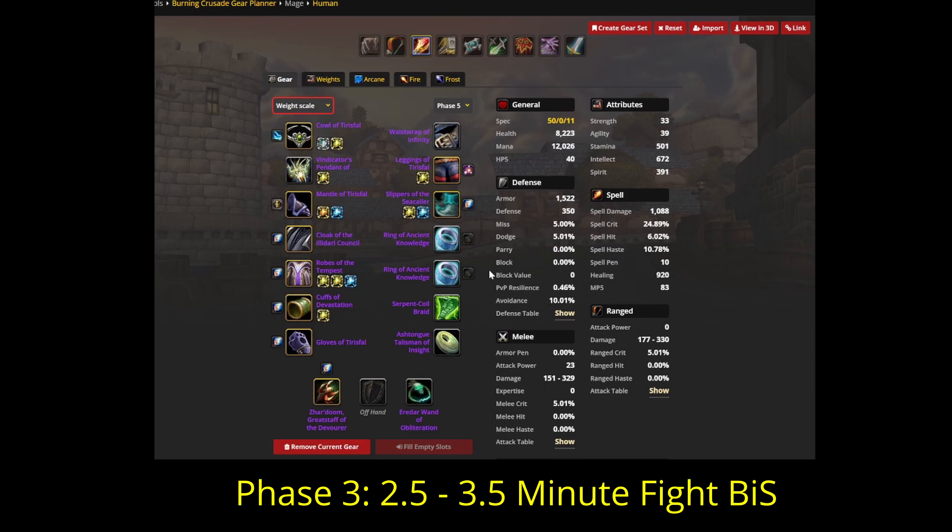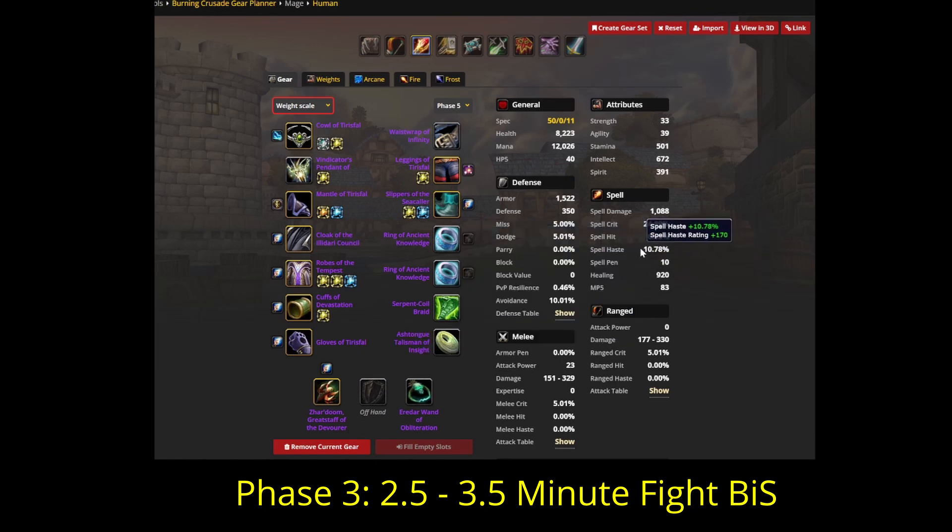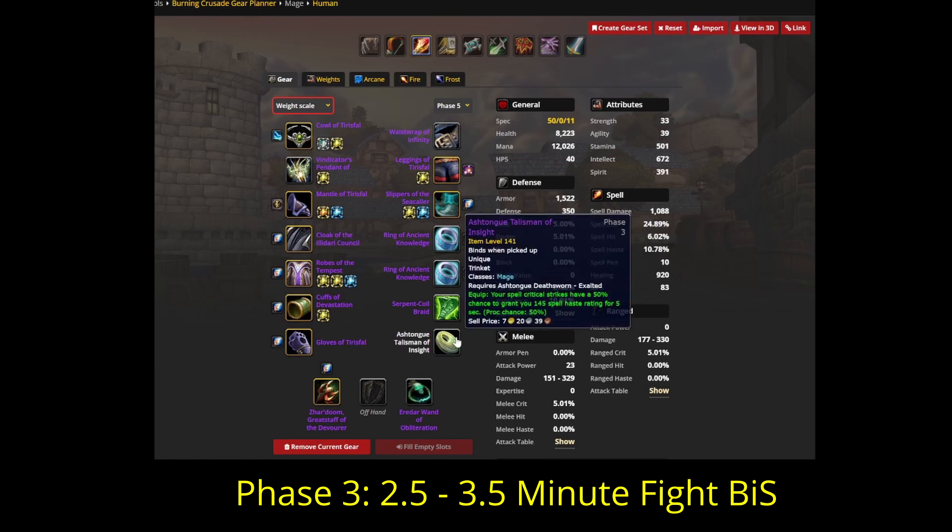And if your kill times are even faster than that, we switch out many pieces for haste. The reason we do this is because of this trinket again — since the proc effect lasts 5 seconds, what we want to do is cast 4 Arcane Blasts within that 5-second window. This should enable the trinket uptime to go from around 60% to around 80%. Since this proc gives around 9.3% spell haste, which is around 9% damage, going from 60% to 80% uptime is an additional 2% overall damage. To cast 4 Arcane Blasts within the 5-second window, we need roughly 315 haste — which is 170 on gear, including the 145 from the proc.